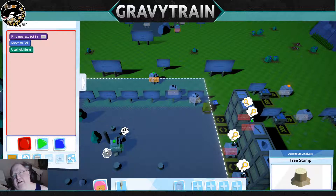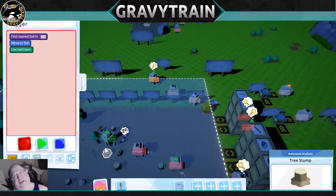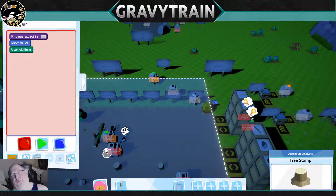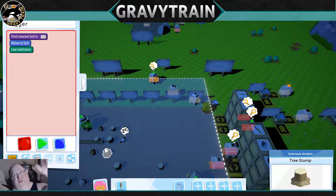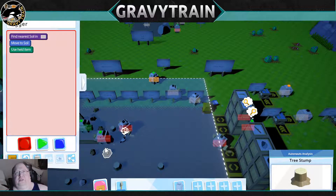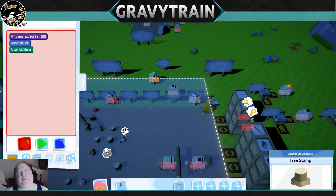Bear in mind, they only dig holes on coordinate pairs that are even. This has a grid with an x-coordinate and a y-coordinate, and they only dig holes on the automated one if both coordinates are even numbers — so 2,2 or 32,68. A coordinate like 33,25 is not going to have a hole, so there's always two apart in both directions.